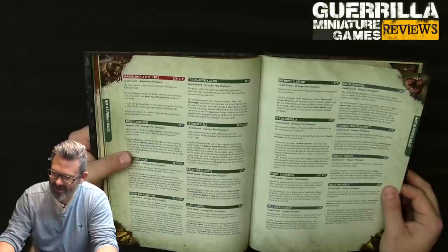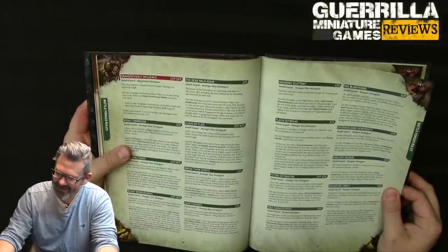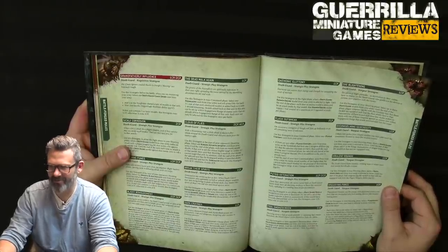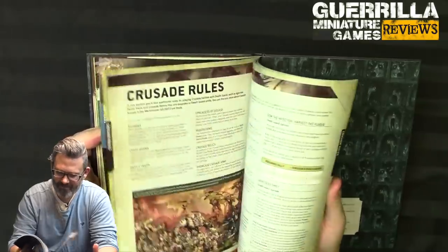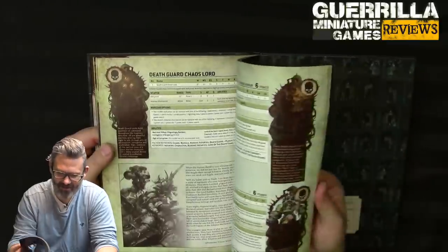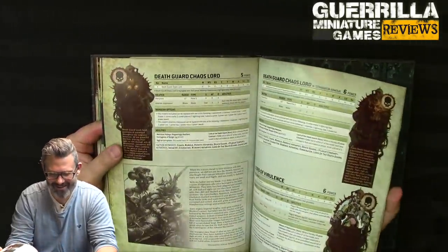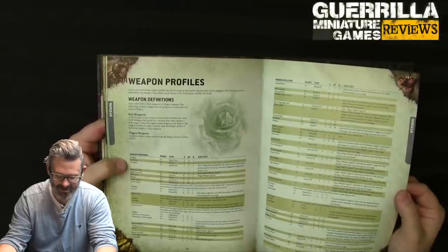So you can turn grenades into Pistol 6 auto-hit weapons while engaged. If you had three units engaged you could hit 6 times into the same melee from each if they all have grenades. All your characters have blight grenades — strength 4, plague weapon — so just get your characters into melee and start throwing grenades: auto-hit 18 times at strength 4, re-rolling ones to wound because they're plague weapons. That's amazing.